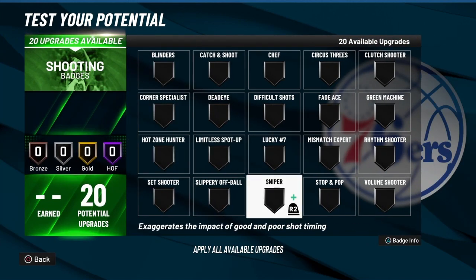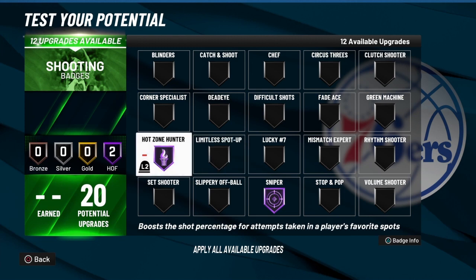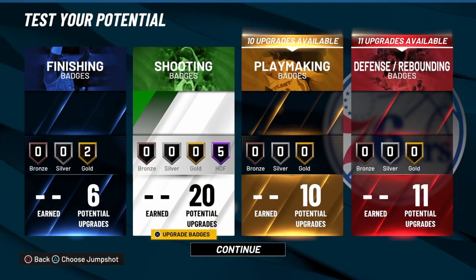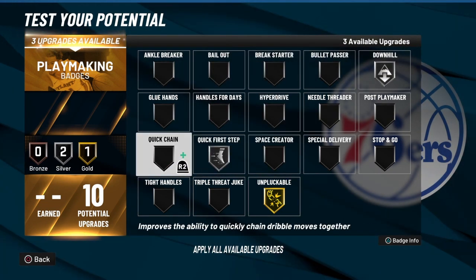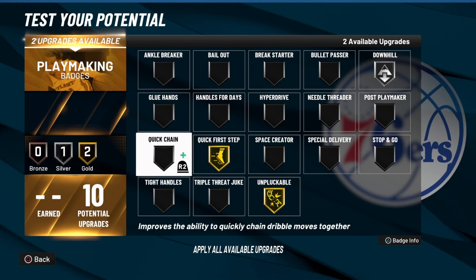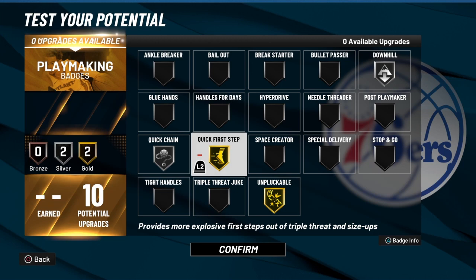We got 20 shooting Hall of Fame badges — enjoy this build. Hot Sniper, Hot Zone Hunter — you're shooting three-balls, you're a sniper in your hot zone, it's dropping. Green Machine and Dead Eye: you got a lethal scorer right here, that's nasty. Now Unpluckable for sure, Downhill silver, Quick First Step silver. I'll go Quick Chain to help out your dribble as well. Trust me, you're going to have a nice dribble set — 70 and better is a solid dribble set in this game. Quick First Step because you want that explosive first step: take them off the jab step, pull back, shoot the three. Go left, right, wherever you want — make them think you're going to the hole because they'll see you can dunk and they'll see the slasher takeover.